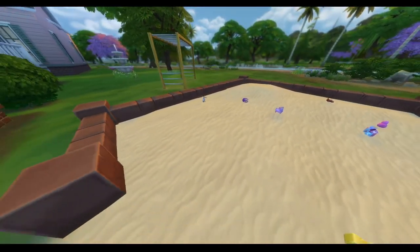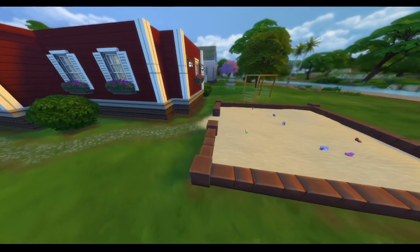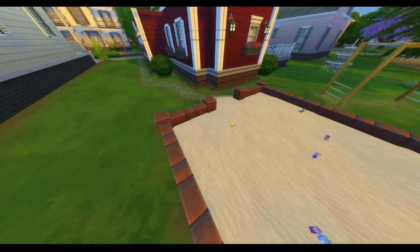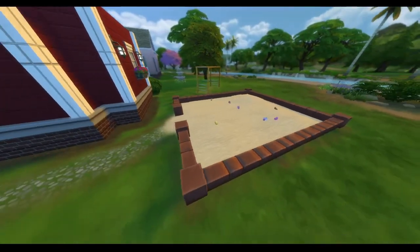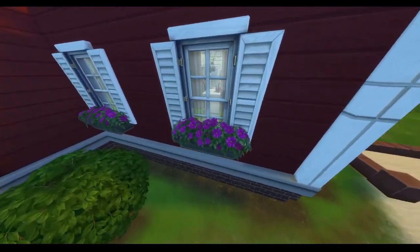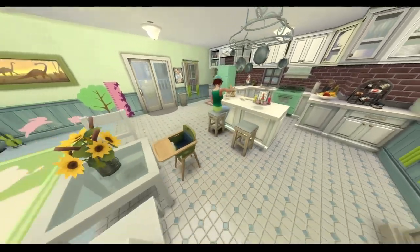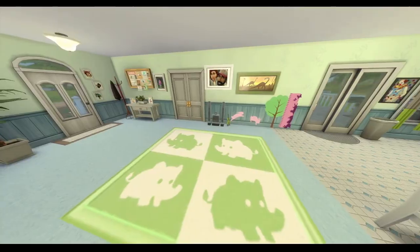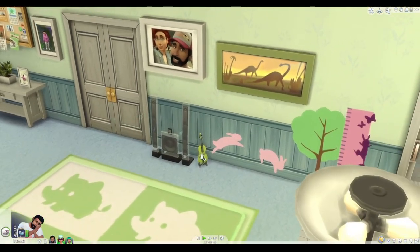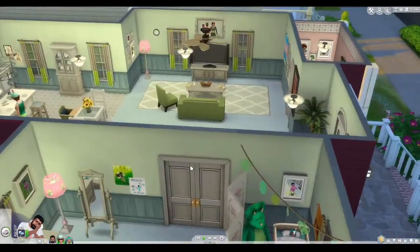I also built a sandbox for Iggy with a bunch of toys in it. I terraformed the land a bit to make it look more realistic. My main concern is that it looks a bit weird on the map — you don't see the sand, just a green box, which is strange. I'm not super experienced in building, but I like the houses I build and I try to spend as much time as I can on them. I also put a little violin here — I feel like once Iggy grows up, they definitely have a plan for him in mind.